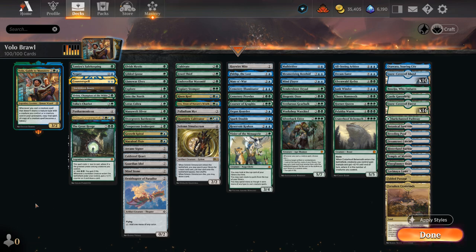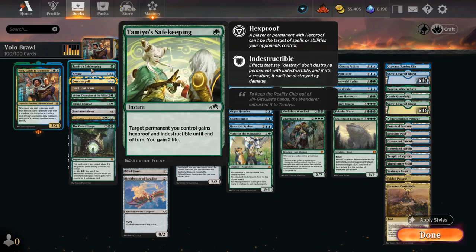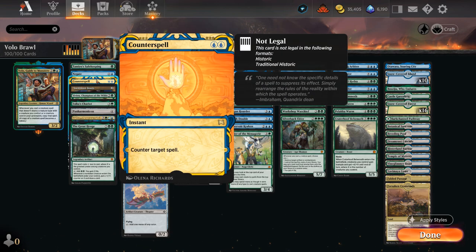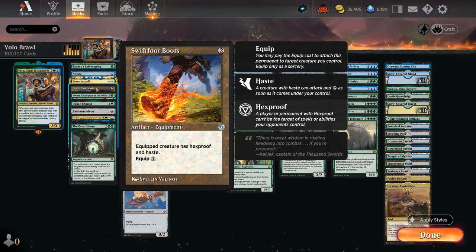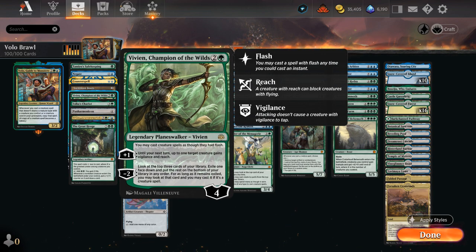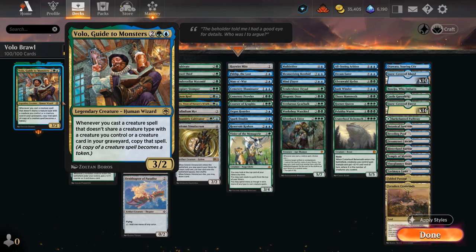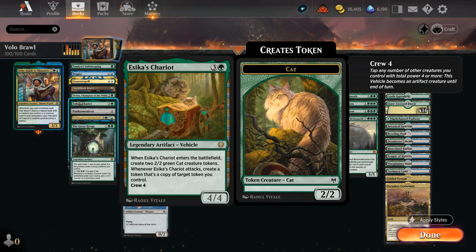Now let's split up the deck into a few different categories, starting with miscellaneous. These are some of the few non-creature spells in the deck: we have Tyvar's Safekeeping for protection, Negate and Counterspell as ways to maybe stop sweeper effects, and the Boots for hexproof. We've got Vivian Champion of the Wilds to help us play creatures at instant speed — so we can maybe play Volo end of turn so it doesn't expose it to sorcery-speed removal — and then we also have Aethersquall Chariot to copy tokens, since Volo makes creature tokens which we then get to copy.